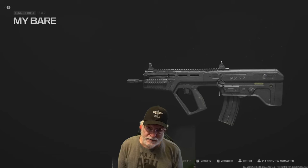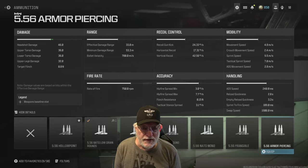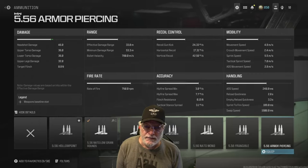Let's take a look at the Ram 7's basic numbers. You have a headshot damage of 46 — very close to what the Ram 9 gives you — and 36 for the upper and lower torsos, 32 for the legs. The effective damage range is 33 meters, which is plenty for all the maps we'll play, with a minimum damage range of 53 meters. The rate of fire is 750 rounds per minute, and bullet velocity is 780 meters per second.